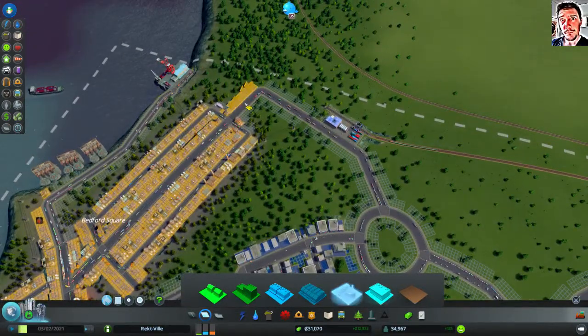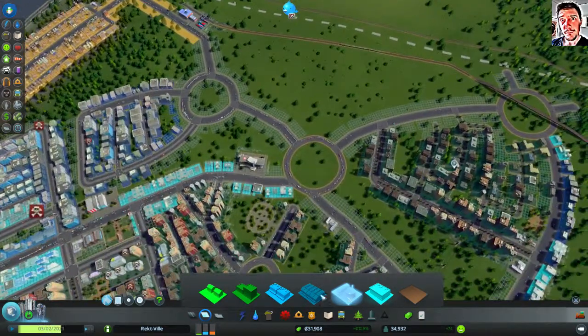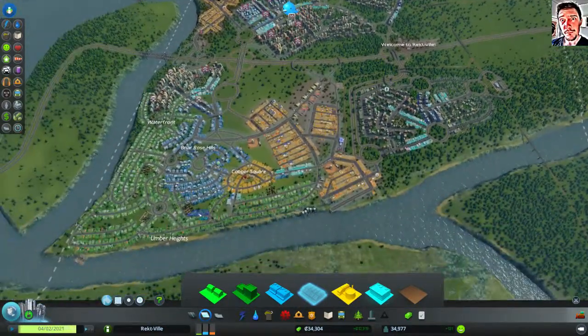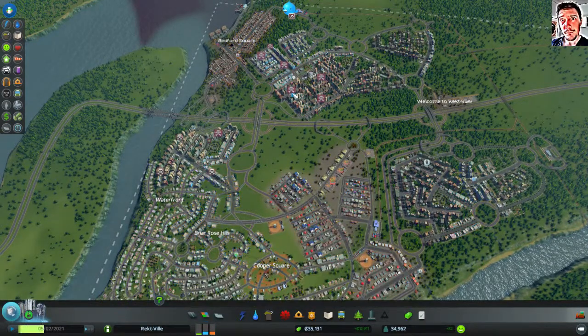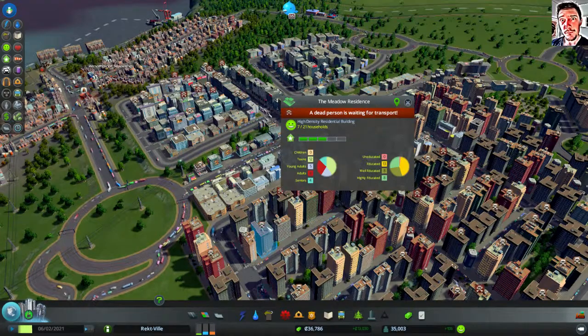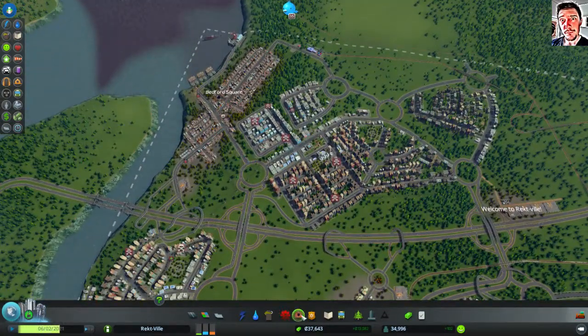Can build more industry like this — zone it as I go. There are dead people everywhere. A dead person is waiting for transport. Where was my cemetery? It's right outside. Is this the situation? Looks like that.